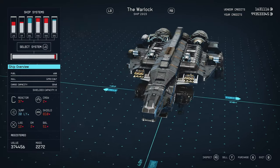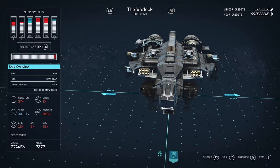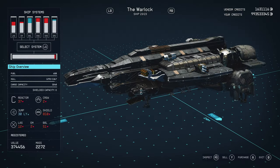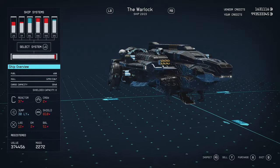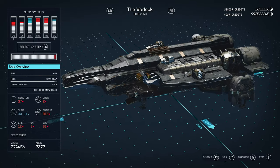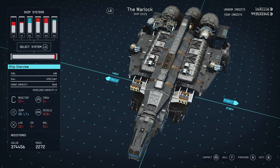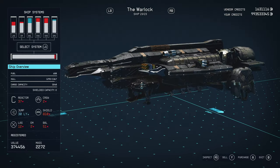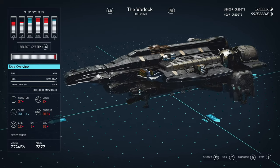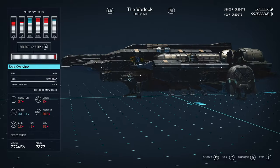So I spawned it in, broke it down, took loads of pictures, and basically did a one-for-one recreation. It's primarily a Deimos vessel, but it does have some Hope Tech pieces. It also has two Nova Galactic landing gear, which is kind of why it stood out to me — Deimos and Hope Tech pieces are very nice together.